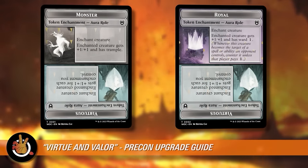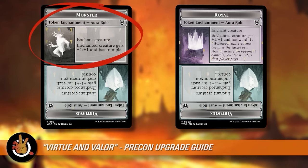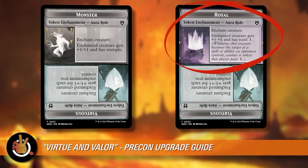This is a super cool precon and it's based around the Role mechanic. Roles are token enchantment auras that get put on creatures, and they all have different abilities — like the Monster role, which gives plus one plus one and trample, and the Royal role, which gives plus one plus one and ward one. A creature can only have one role owned by a player at once. So if I put a role on a creature and tried to put a second role, I'd pick which one to keep. But if I had a role on a creature and Jordan put a role on it, the creature could wear both. Make sure you understand that before playing.